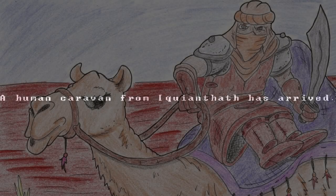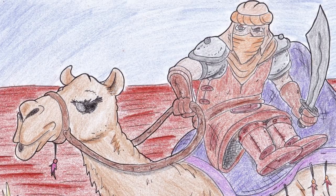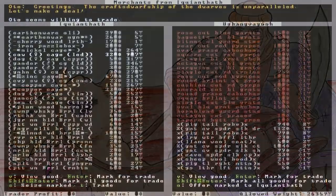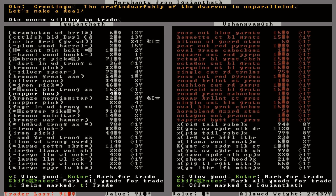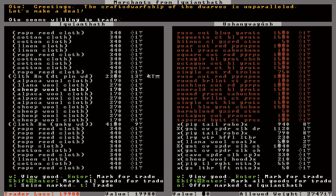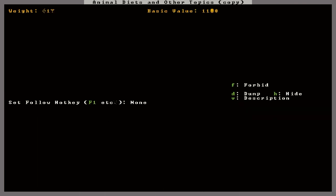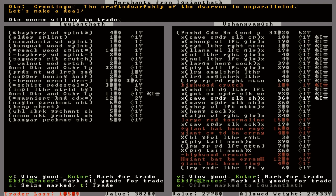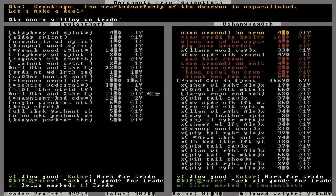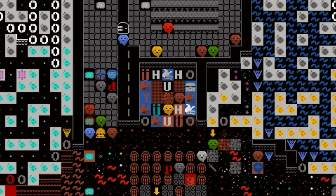A human caravan from Iquianthath has arrived - this is the first time the humans have come to our fortress. Very interesting - we'll have to make a good impression. They brought another cow, we'll take it. Some human booze - exotic. Strange weapons too - a great axe? We'll take it. A bunch of cloth and exotic meats - doesn't hurt to have more food. Hey, it's a scroll - animal diets and other topics. What the hell, we'll take it. And for your goods, we offer the finest tattered clothing. They are ecstatic with the trading. Very good. It was a pleasure doing business with you.